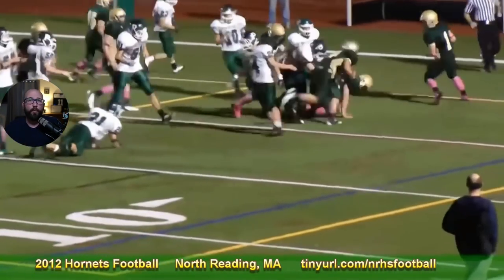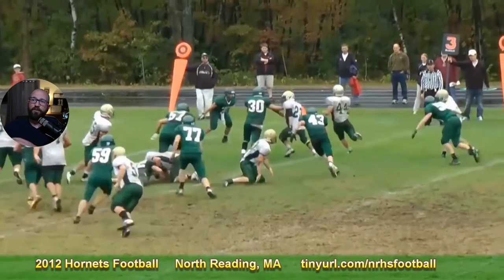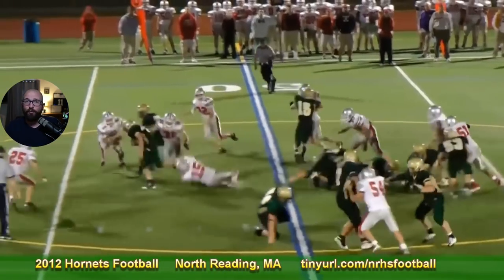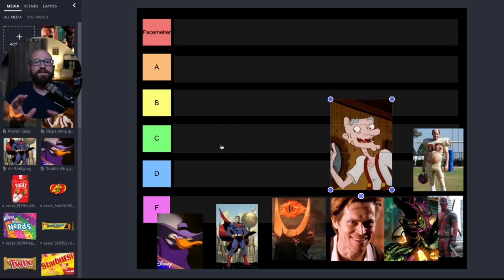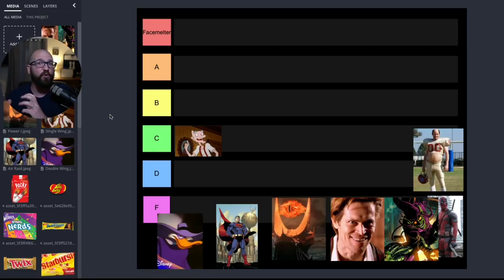Here are some clips of the single wing in action. This is some school up in Massachusetts. They don't have a quarterback — they just run power left or power right, the spinner series. It is for teams that don't have a quarterback, that don't trust the pass, and that want to just run the ball all the time. Where would I rank the single wing? I would rank this easily as a C. If I have to run a gimmick contrarian offense, I'd run the single wing — it's halfway decent and average.